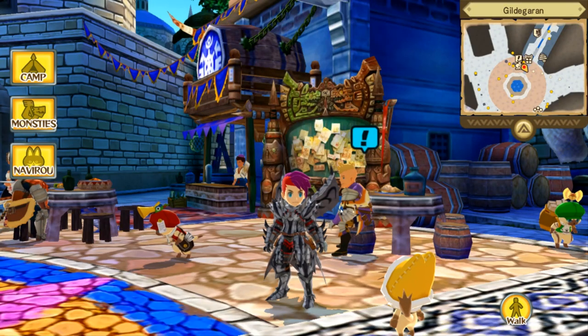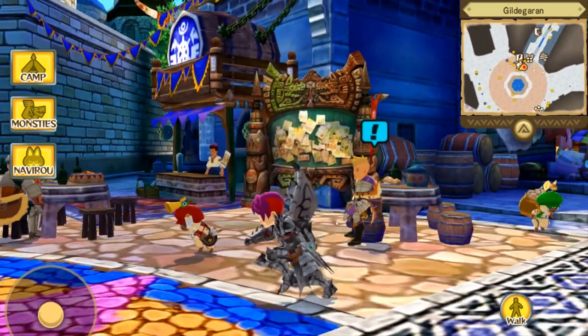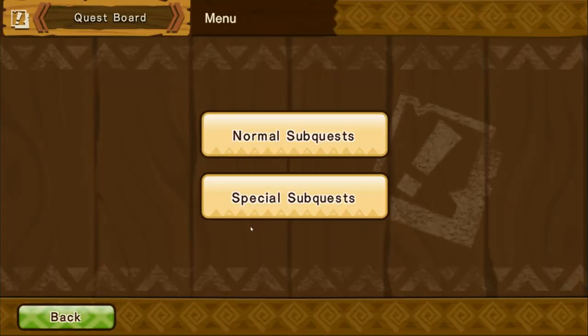Welcome back to Monster Hunter Stories. Today we're gonna finally take on Fade Talos. Fade Talos is a monster at the end of the Tower of Illusion, but we can also take it on from the quest board special sub-quest.